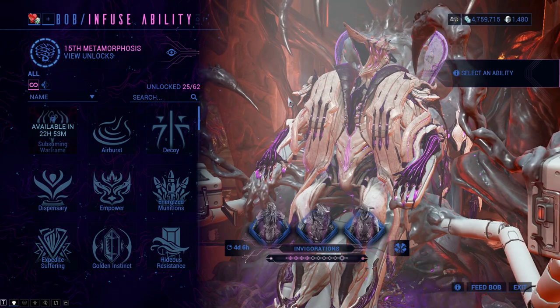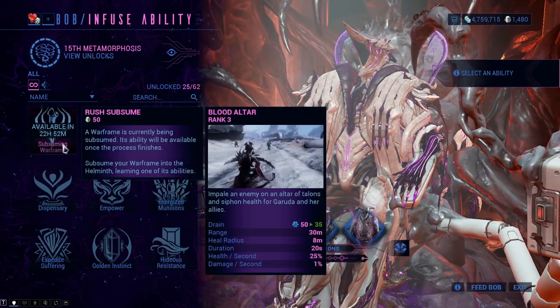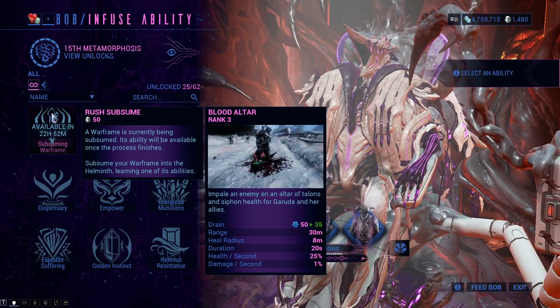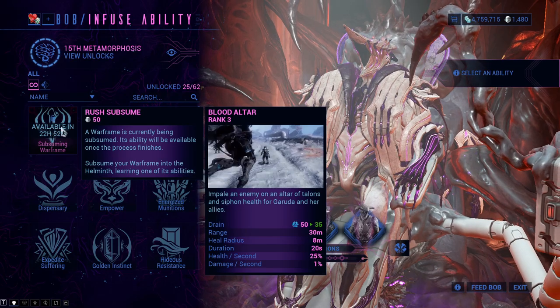You can put a subsumed ability into slot one through four and into config A, B, or C — really depends on where you want it. There is a 24-hour waiting period after subsuming, and once that period has ended you will be able to use that ability and apply it on different warframes.